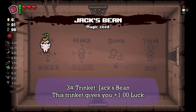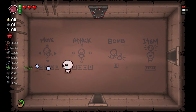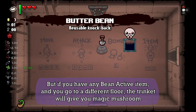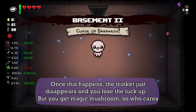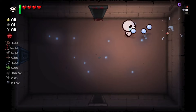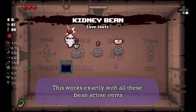Next we have Jack Spin. This trinket gives you one more luck. But if you have an active item and you auto-reroll on a floor, the trinket will give you a magic motion. Once this happens, the trinket disappears and you lose the lock-up, but you get a magic motion — so who cares. This works with all spin active items.